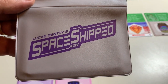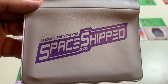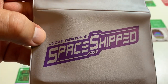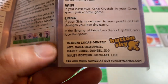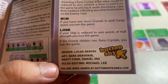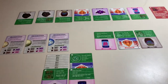Hi everybody, this is Martin and welcome to I'm Probably Playing It Wrong, a micro game playthrough. Right now I am probably playing wrong a micro game called Space Shift by designer Lucas Gentry. Here's the game all set up on my table. This is a Buttonshy game, very famous for their wallet games. The company is run by Jason Tagmeyer, who's a great friend to the solo gaming and print and play gaming community.